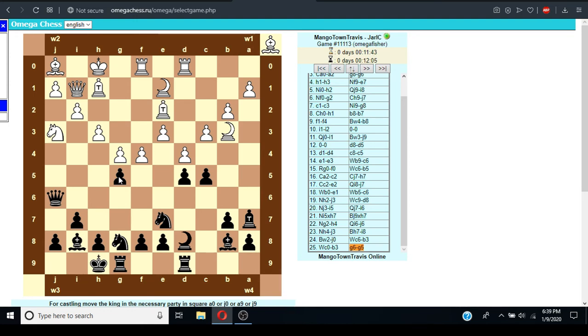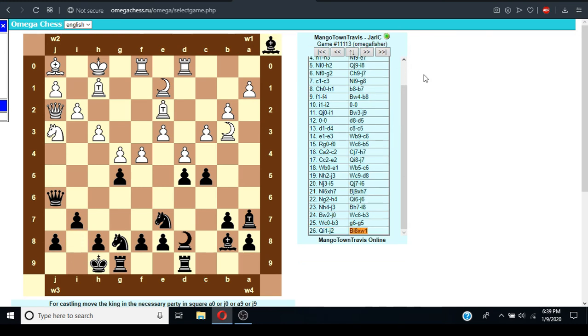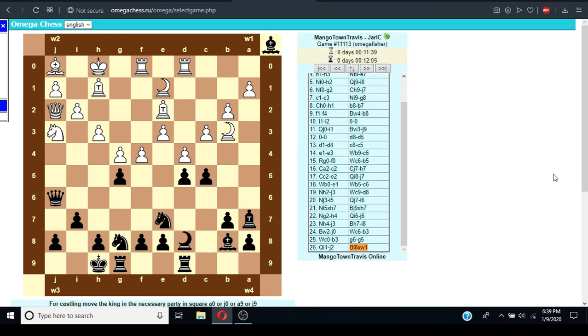Should have taken more time on that one. I was like, I can undermine the defense of E1. It's blunders galore now. Four-player Crazy House — that's a concept.